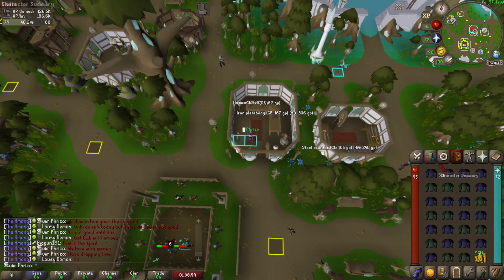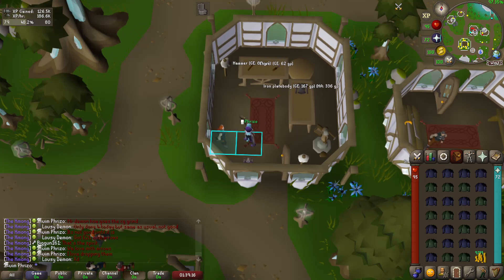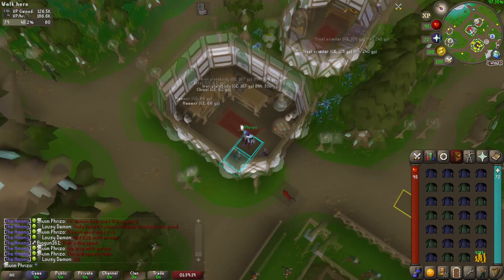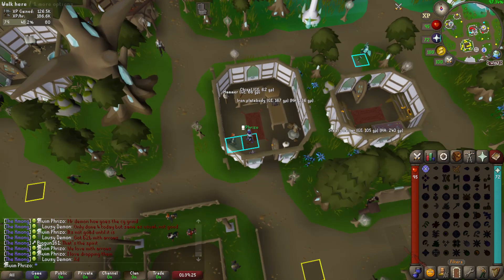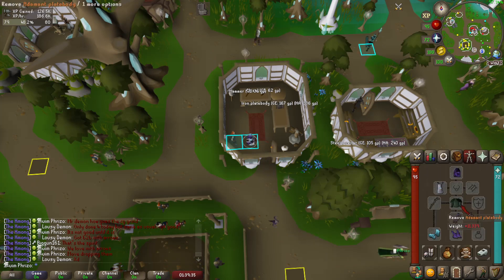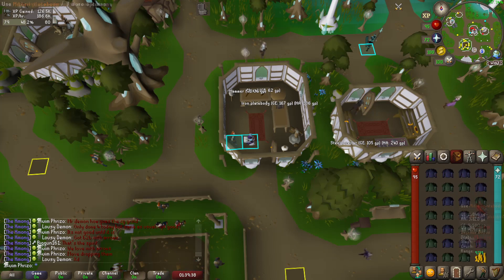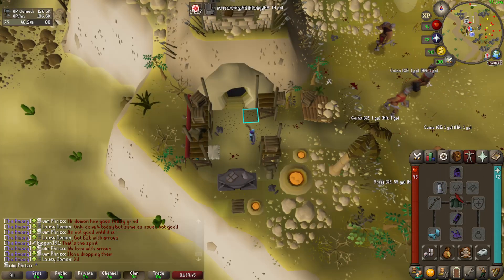Just a little update - almost at 80 Smithing. For this method I buy 16 mithril and 12 adamant plate bodies from the store here in Priff. I actually have my trading and banking account sell plate bodies to the shop so I don't have to hop worlds. It does cost a bit of money but it's not terrible. I got four swords here - you have to wear one plate body, make four swords, then teleport back to Giants Foundry using the minigame teleport. I have my quest cape, since I don't have a rune pouch.